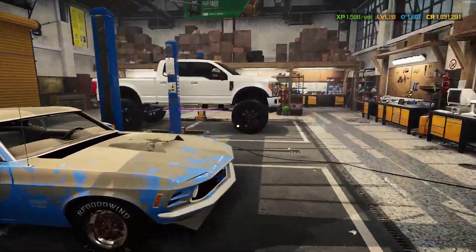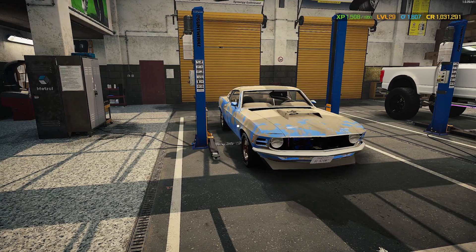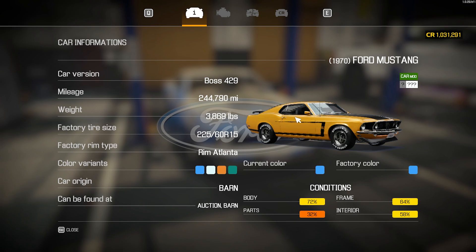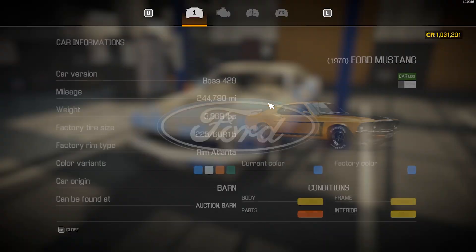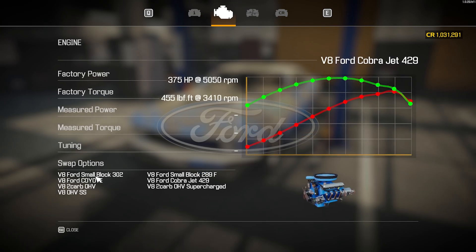How's it going guys, it's Gorilla Man here back to another Car Mechanic Sim video. Today I've finally got a Mach 1 Ford Mustang — it's a 1970 Ford Mustang Mach 1. It just says Mustang at the top but it's definitely a Mach 1. This isn't the DLC, this is the mod version, but since the DLC came out they updated the mod and now it comes with all of the Ford blocks and everything — it's really really sick.